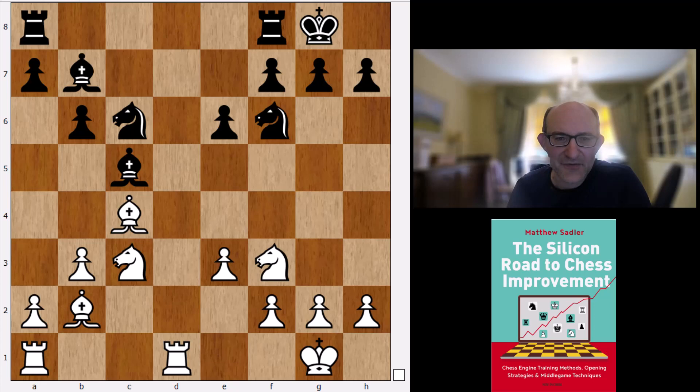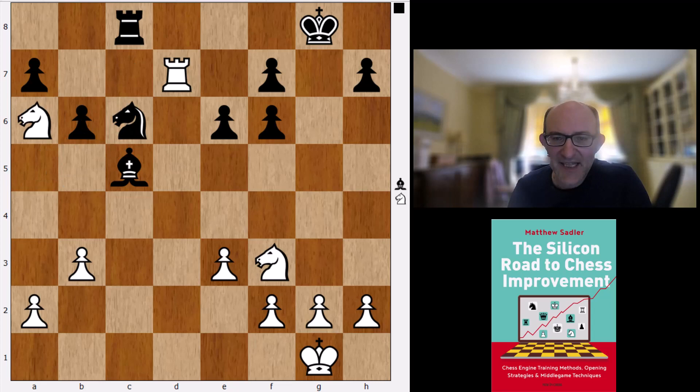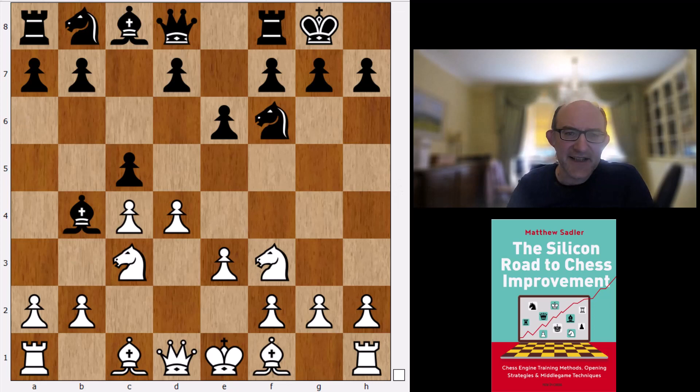Nb5, Rd8, Nc7 — a little unusual, but all this piece play doesn't really achieve anything in the long run, although black has to be accurate. Looking at a few more normal lines: b6 followed by c5 and d5 is quite unusual, but c5 and d5 without b6 first is much more normal.